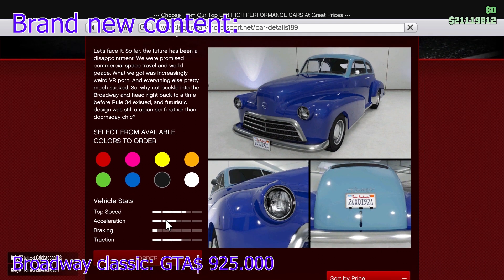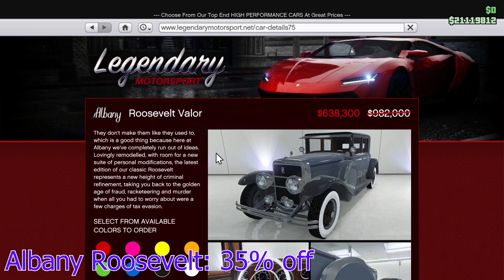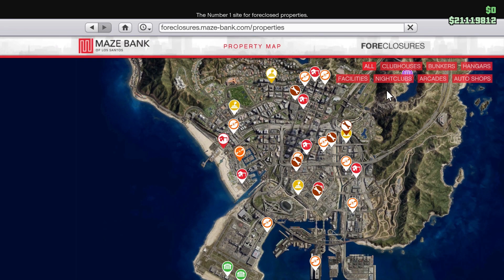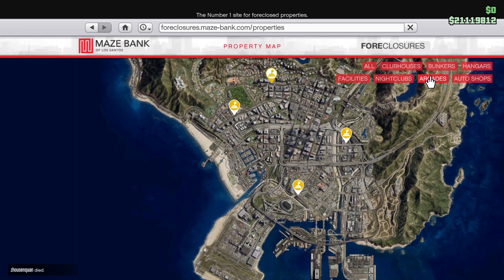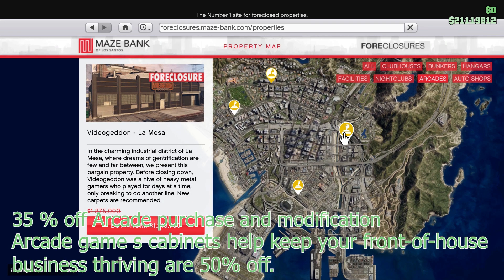This is brand new with a discount. The Albany Roosevelt is also available for 25% off. Lucky for all arcades and their related upgrades and modifications are 35% off.